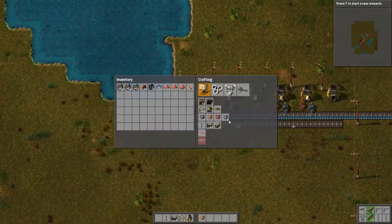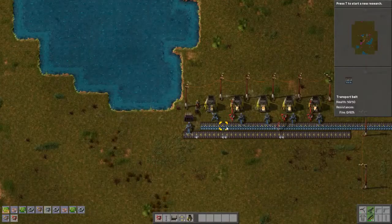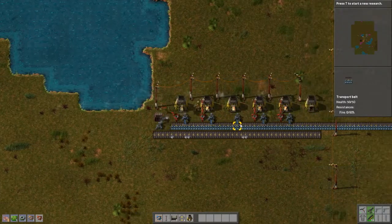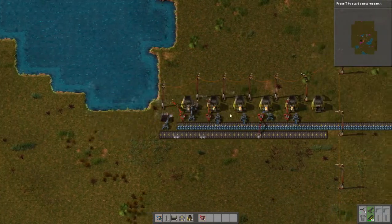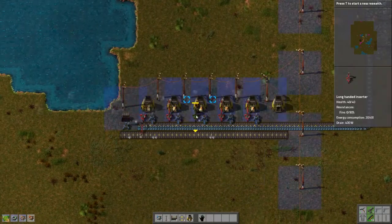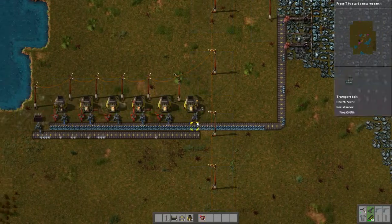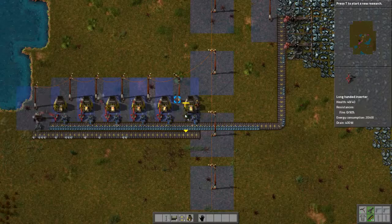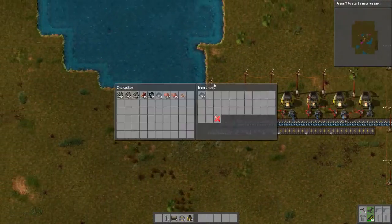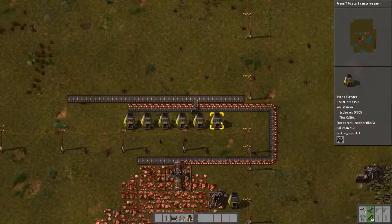We need one more long one, short one, long. We actually need two more long ones — we'll do one more. Now these arms work independently. Now we have our own iron which we will just leave here for now. Now we need to do the same thing for copper, which means we need to move our furnaces a little bit.